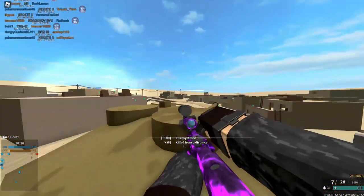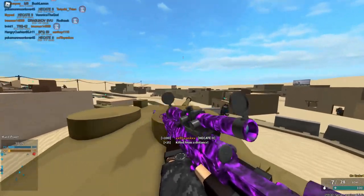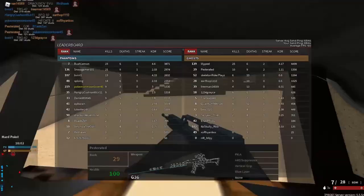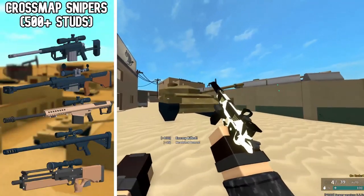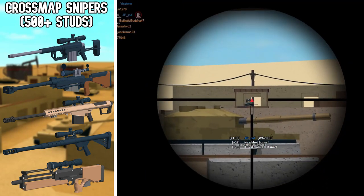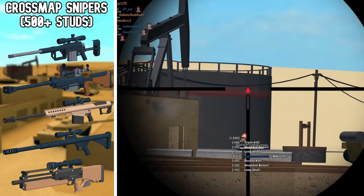More importantly, knowing what range your sniper is most efficient at is key. Basically all snipers can be divided into groups that determine which range they're best at, so I've divided them into three groups: cross-map snipers, long-range snipers, and mid-range snipers. Cross-map snipers explain themselves — these are the snipers that can easily kill enemies from the other side of the map.